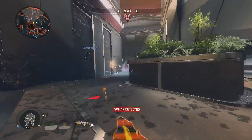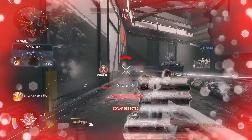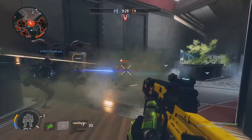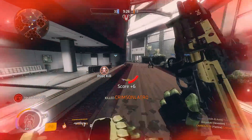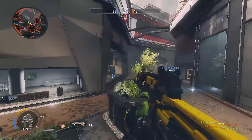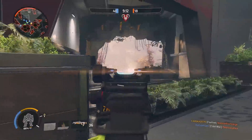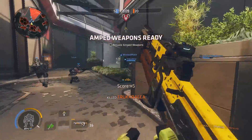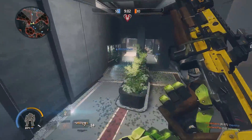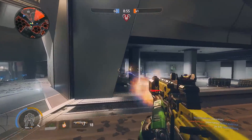Last but certainly not least, we arrive at the Flatline Assault Rifle — the R201's cousin that made a few trips to the gym for some serious strength training. You could also consider this weapon to be the big brother of the Alternator SMG. The Flatline is a fully automatic assault rifle that favours damage over rate of fire, making it the weapon that acts as the gap filler between the Hemlock and the R201. It's a weapon that appreciates the mentality of quality over quantity more than the R201, but doesn't go as far as sending you straight back to the respawn screen if someone closes the gap on you. This weapon is also unique in the sense that it has a recoil pattern that does not move up or even diagonally at all.